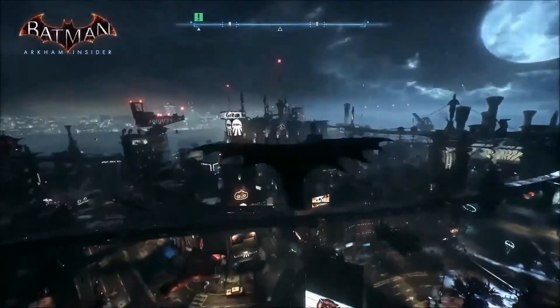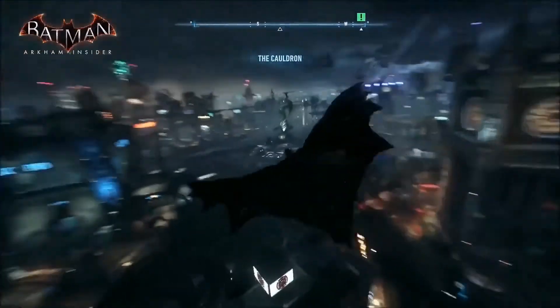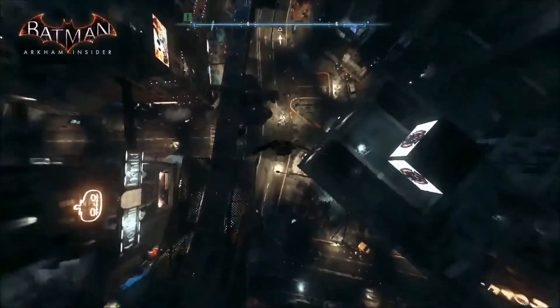I'll show you another new move we have here, which is like a 180 grapple boost. Flip 180 and keep on going. For changing direction quickly — you see something you want to check out, hit that reverse grapple.